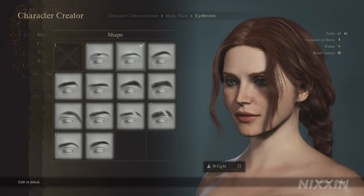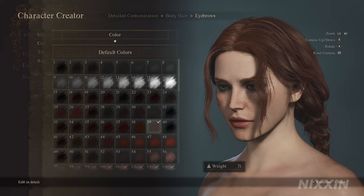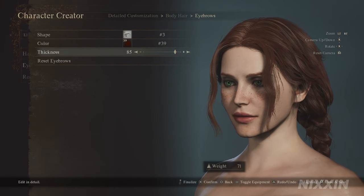For eyebrows, we're using number 3. Color is the same — 39. And thickness at 85.